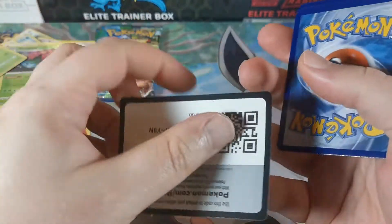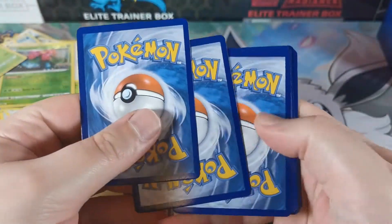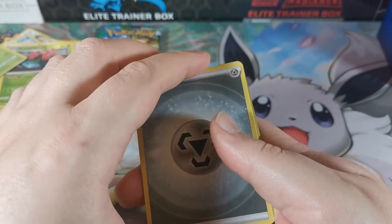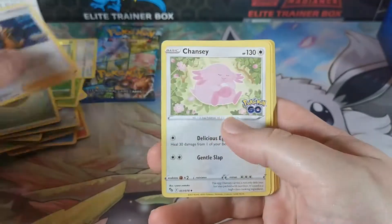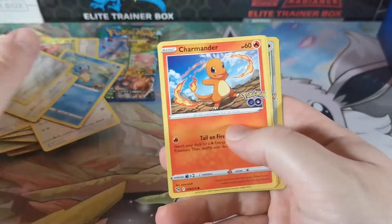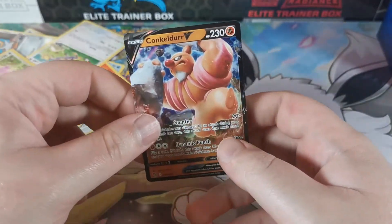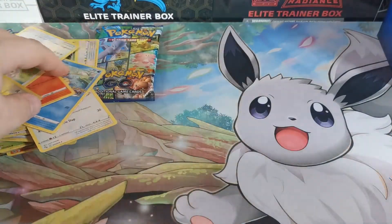Excuse me, got the hiccups. Alright, we got Spark, Chansey, Steelix, Squirtle, Bidoof, Meltan, Charmander, Aipom, Chansey, and another Conkeldurr - not really what I was going for.